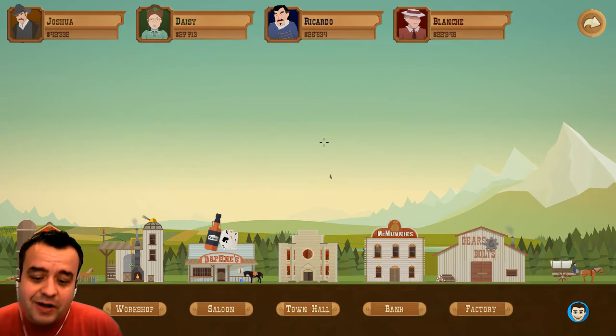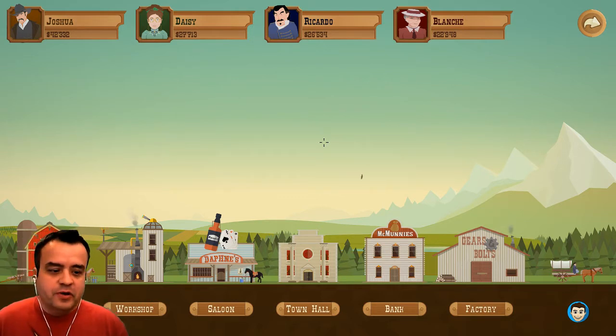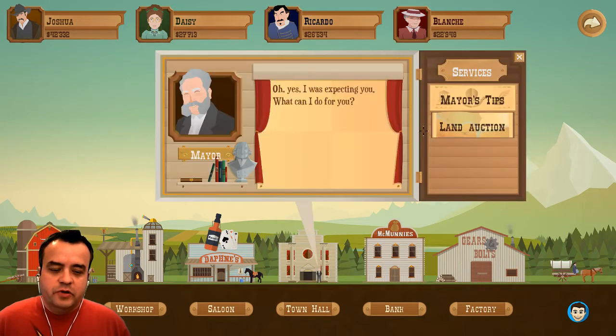I'm gonna play two rounds, I think — one is just to get some money, and then I'm gonna upgrade some stuff. So let's get rolling. We'll go to the town hall, do the auction.